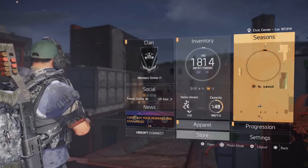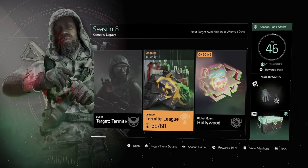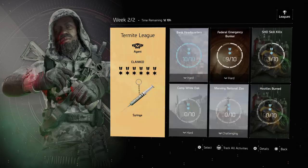Let's talk about what's currently going on with this season. If you head over to the seasons and your seasonal track, we have two events simultaneously going on: week two of Termite League is currently going on, and we have the global event Hollywood. You can see I have 28 points and we need to make sure I use those.